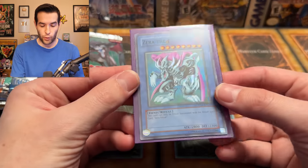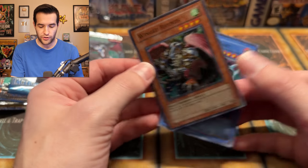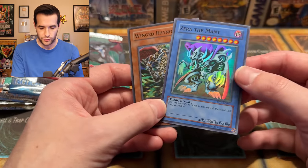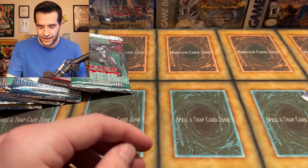Alright, we get foils apparently, so I guess they're both in here. We got Zero the Mant — I'm guessing another premium pack holo. No, it's just another special edition promo from Force of the Breaker. I think it was 2007 when that came out, so that doesn't give us really too much info on the date. Zero is really cool; if this was Secret Rare, this would be amazing, but just the Super Rare version. I like how they just put it in a sleeve, which is pretty funny.